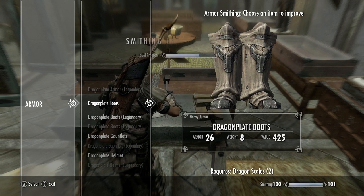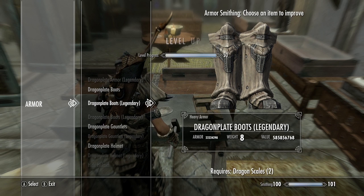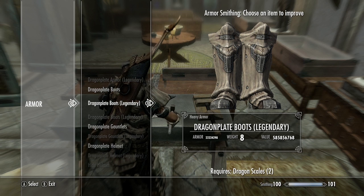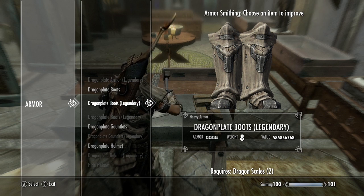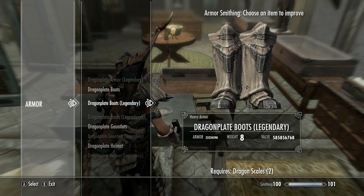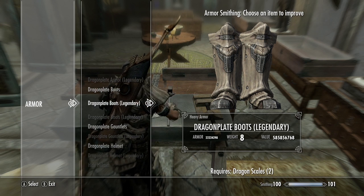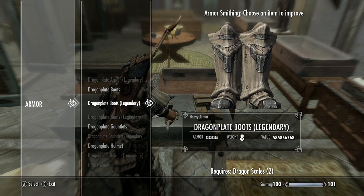As said earlier, we only get actual protection up to about 570, so with 22 million we really don't need anything more. Crafting that brings our smithing level to 100. Both smithing and alchemy are affected by the quality of the item crafted - making a potion that gives 400,000 better restoration will push alchemy to 100, same principle applies to smithing.